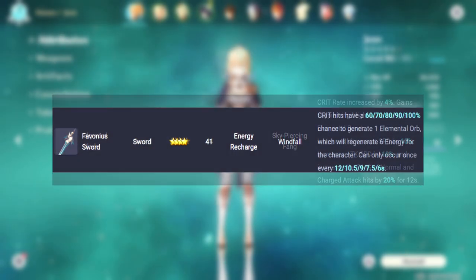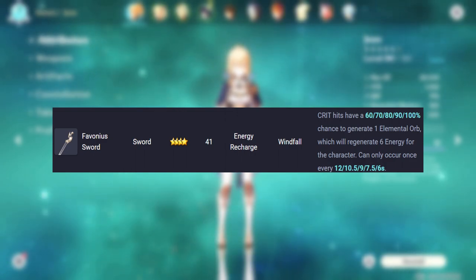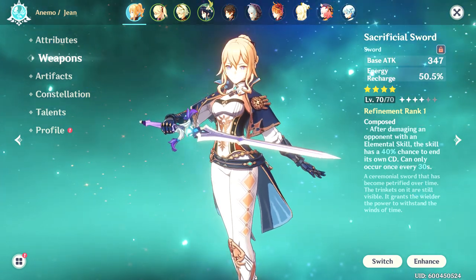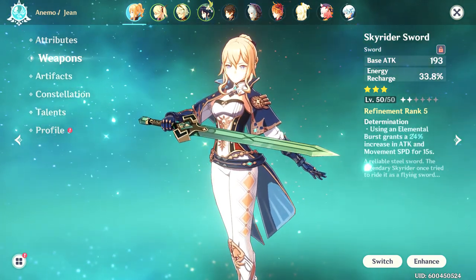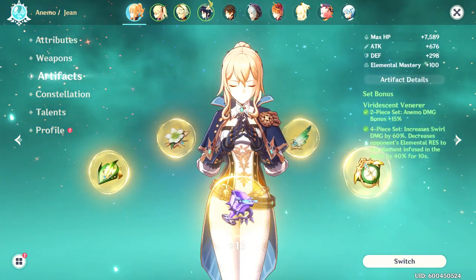The next best option is the Favonius Sword, which also provides energy recharge, and you'll gain even more energy from crits. Since I don't have either of these, I do use the Sacrificial Sword since it provides energy recharge as a substat. Just like the first build, the Sky Rider Sword is a good enough alternative, giving you a good amount of energy recharge and a decent passive ability.